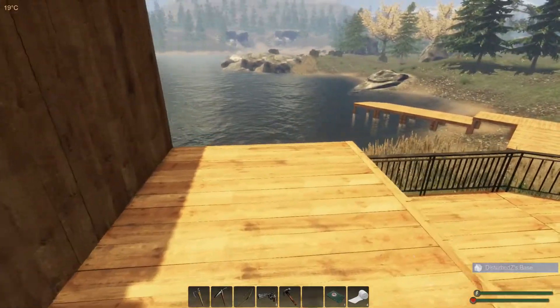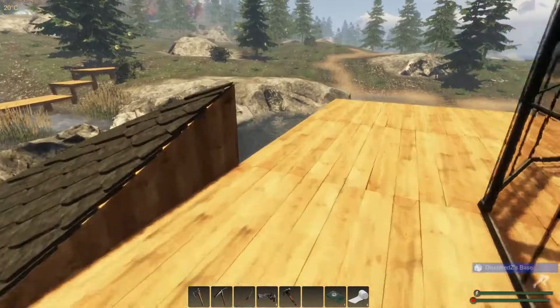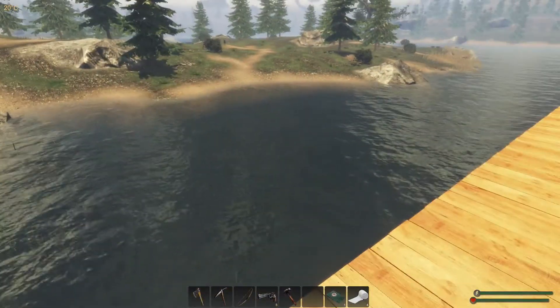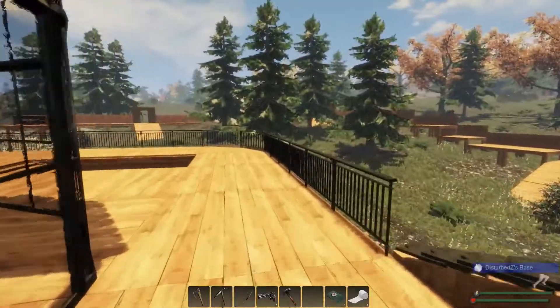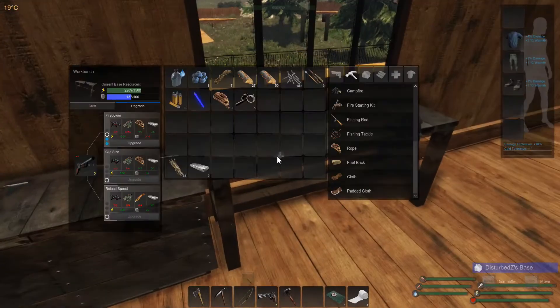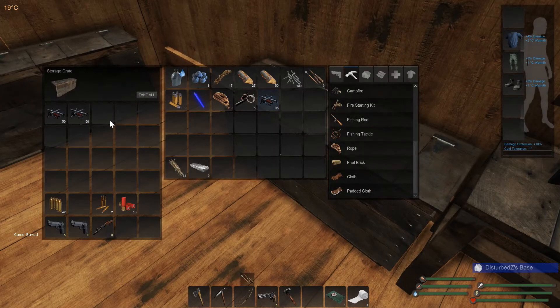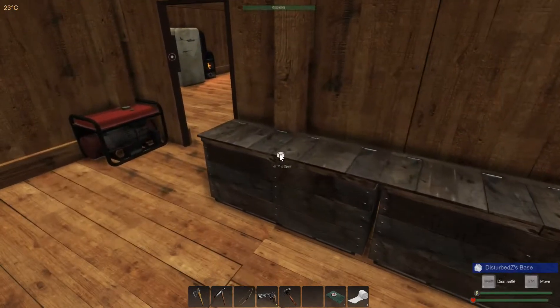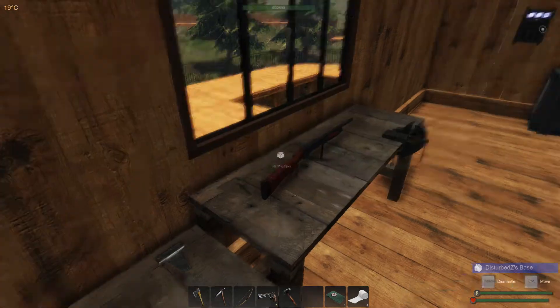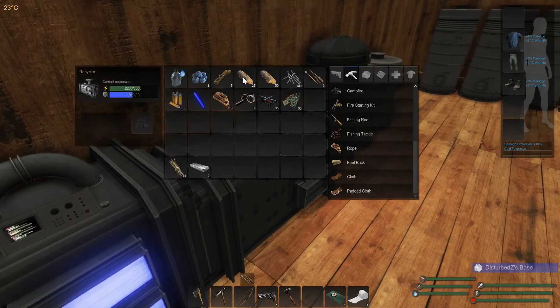We're gonna get the shotgun upgrade, which is gonna be awesome. It's not gonna be the ultimate weapon but it's gonna pack a punch - I mean a 20% upgrade on its power. Each level of firepower goes up by 20%, I think. I do need electronics - you gotta have electronics to upgrade the power of a shotgun. I'm being impatient.